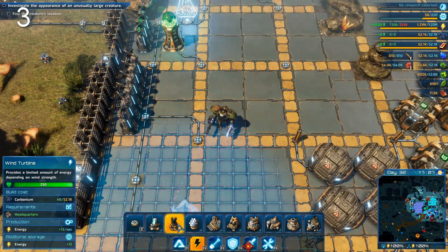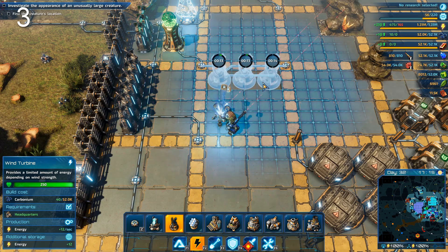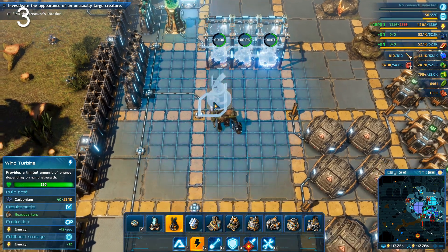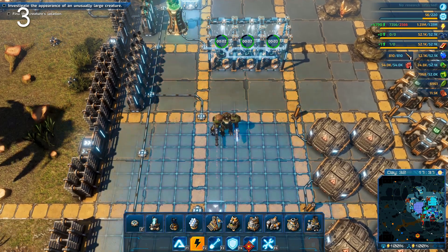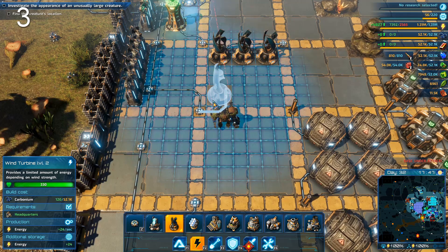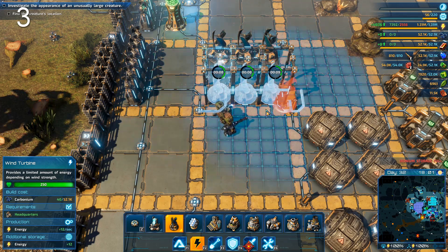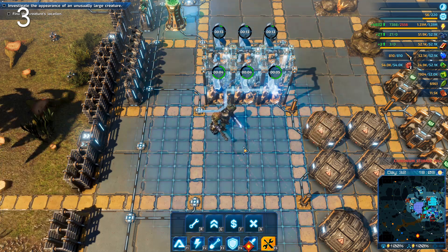The next tip: when you build buildings they always start at level one, and you can upgrade them after. But there's an alternative — if you look at the hologram and press Alt, it changes to the highest possible level you have researched at any given time.